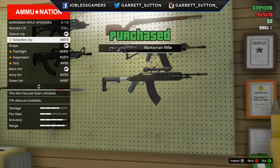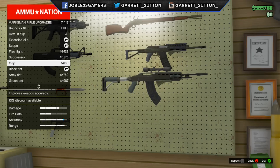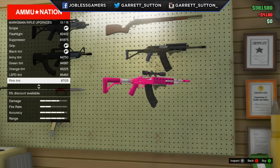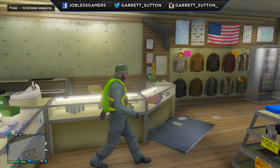It comes with an extended clip, a scope, a flashlight, a suppressor, a grip, and overall I think these are great guns that have been added. Something that we've been waiting for for quite a while now. And in this video, I decided to go with the LSPD tint for both guns because they just look so great in my opinion.